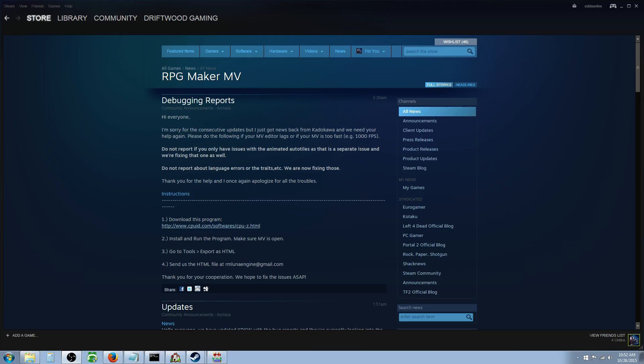Hello everybody, Drifty here from Driftwood Gaming. Last night there was an update to RPG Maker MV. They fixed some bugs, and they've also announced some bugs they know about but haven't fixed yet. If you're having issues with the automated auto tiles, they know about that. There's also another issue about typos and certain language errors. They know about those and they're fixing them — they did two updates back to back.